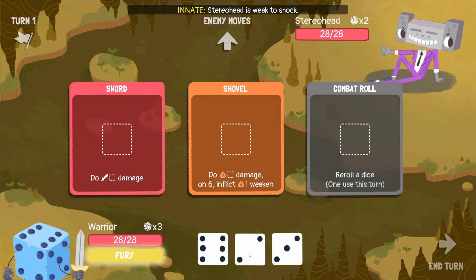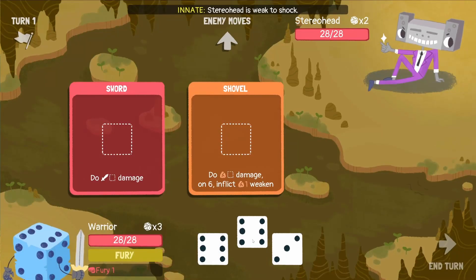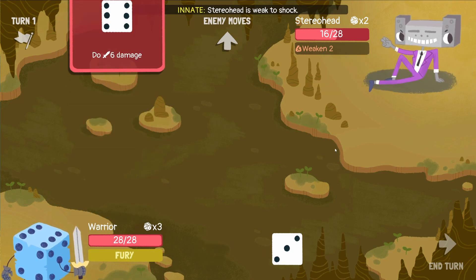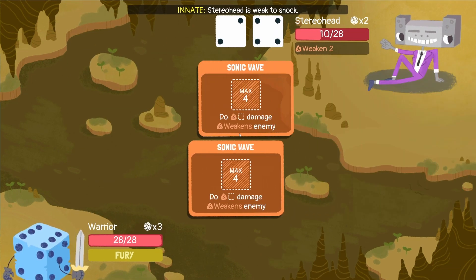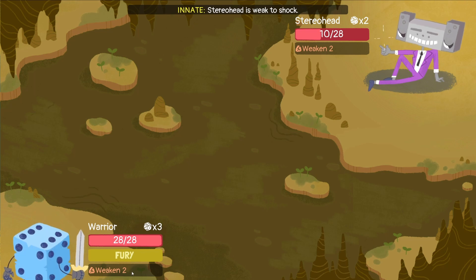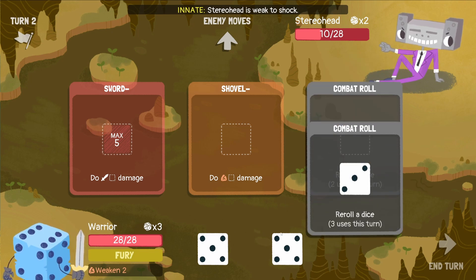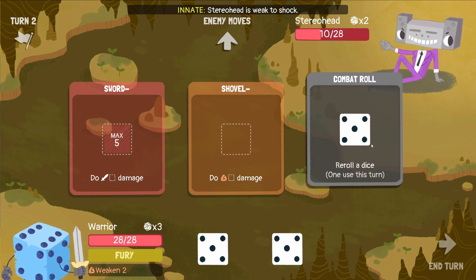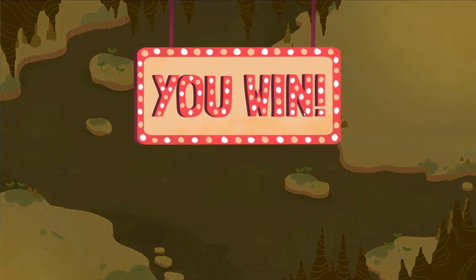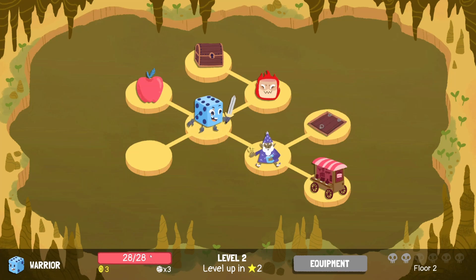We've got plenty of dice that we can re-roll. That's brilliant — we can do a fury, place it into the shovel, and that's actually going to apply a weaken. You can see he's got his two here, so whatever he puts in there isn't going to do any damage to us, but it is going to weaken us. We roll and hope for a six — no luck unfortunately. And then we kill him. So we took no damage there, which is pretty nice.